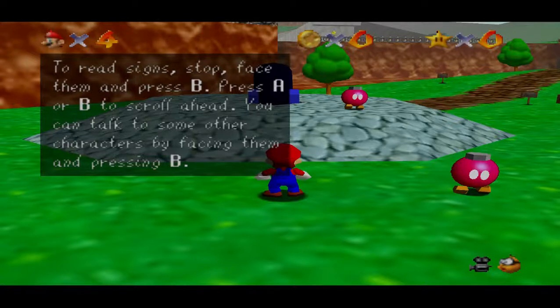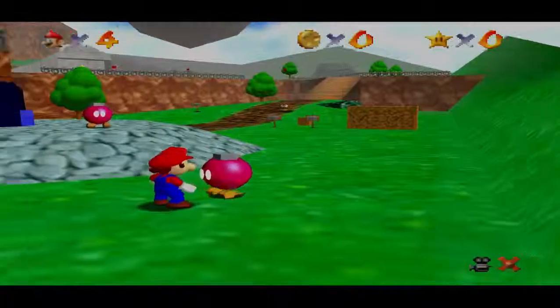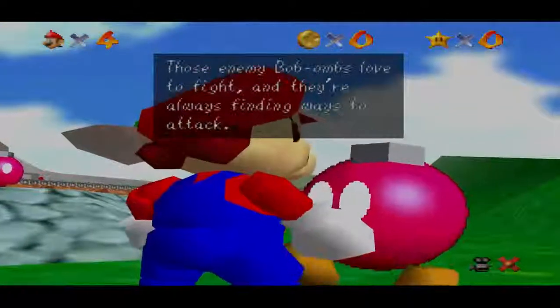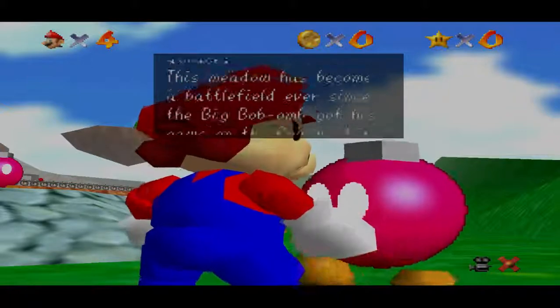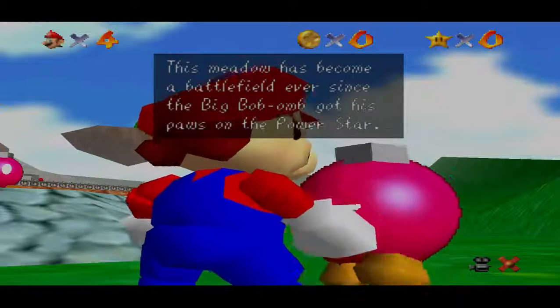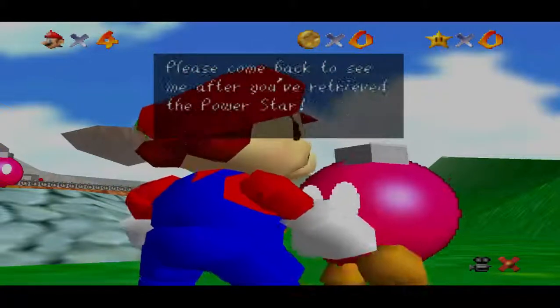To read signs, stop and face them and press B. Press A or B to scroll ahead. You can talk to some other characters by facing them and pressing B. Watch out — if you're right here, you're liable to get plastered by a water bomb. His enemy Bob-ombs love to fight and they're always finding ways to attack. The meadow has become a battlefield ever since the big Bob-omb got his paws on the power star. Can you recover the star for us? Cross the bridge and go left of the path to find the big Bob-omb.